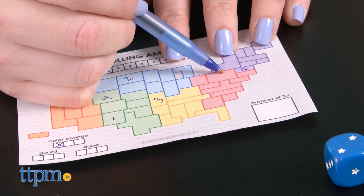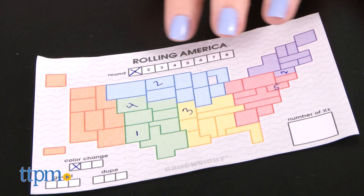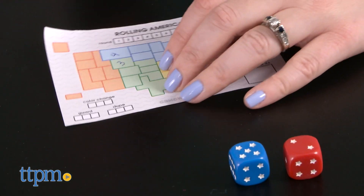This dice game combines visual strategy and planning with dice rolling luck. You'll need to think through each number placement as you fill in your maps and wisely utilize the three play options. If you want, you can even try to identify the states as you fill in the numbers.